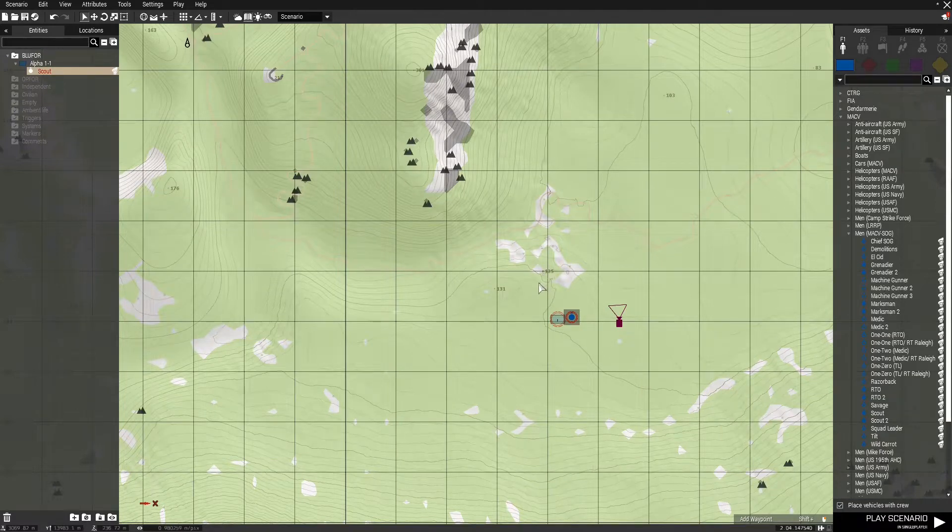You can see that I've placed a scout here on the map in the area that I want to work in, and I set the damage to false so that we can demonstrate this. I'm also going to be placing a couple of Zeus modules just so I can demonstrate what happens when the tracker module is enabled.